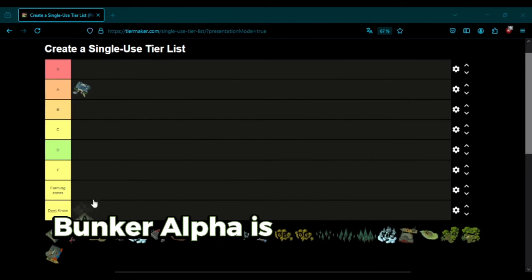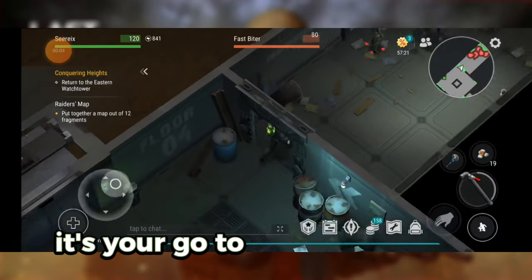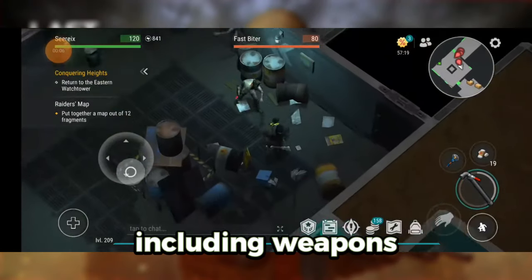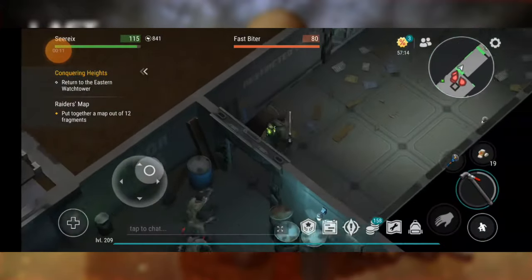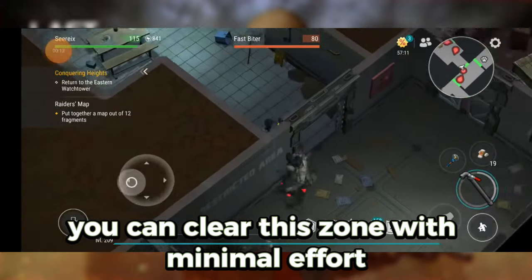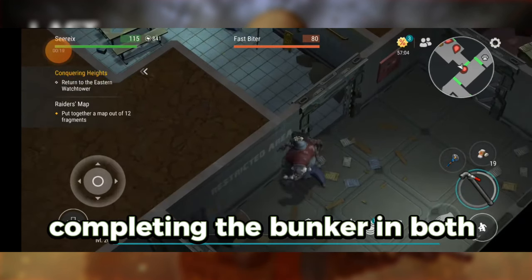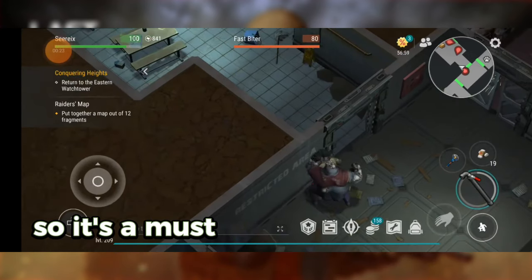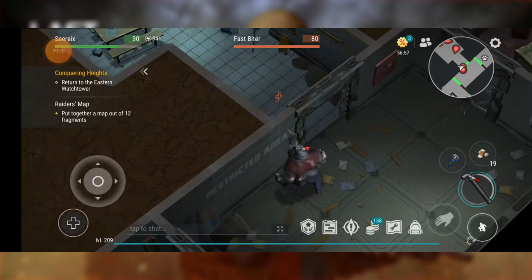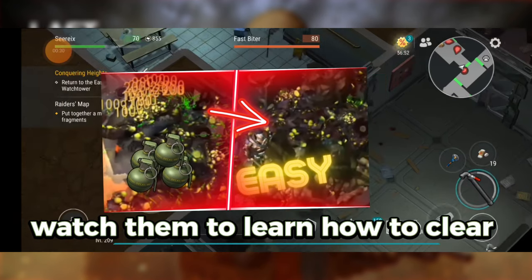Bunker Alpha is the king of all locations in LDOE. It's your go-to for valuable loot, including weapons, armor, and rare items like engine parts and C4. You can clear this zone with minimal effort using the wall trick, making it essential for your progression. Completing the bunker in both normal and hard modes offers substantial rewards, so it's a must-visit for any serious player. I've made plenty of videos on Bunker Alpha — watch them to learn how to clear it easily.